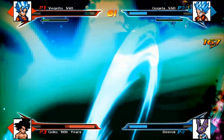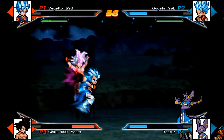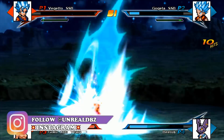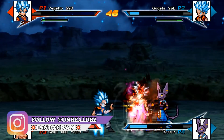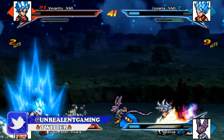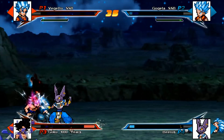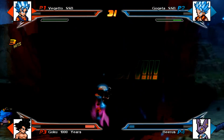Holy crap, look at the size of that Kamehameha! But then again Ultra Instinct Goku Black is holding his own — fair play to him. Ultra Instinct Goku Black is very strong; I didn't even know about that because most of these characters are brand new. I really hope they include Golden Cooler, Super Saiyan 3 Full-Powered Cumber, Ultra Instinct Vegeta, and fan-made characters like Rykon — that would be insane. Now it's down to Beerus versus Master UI Black.